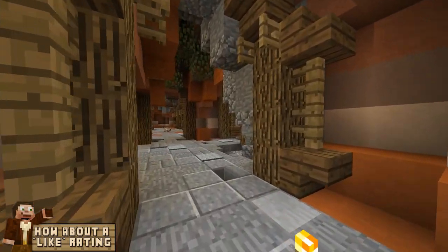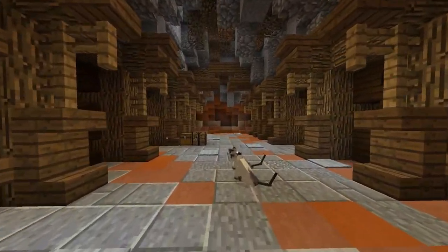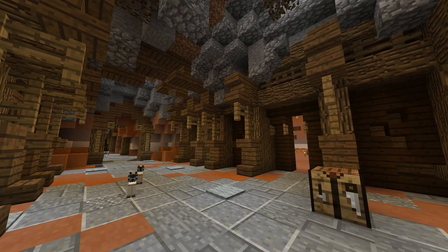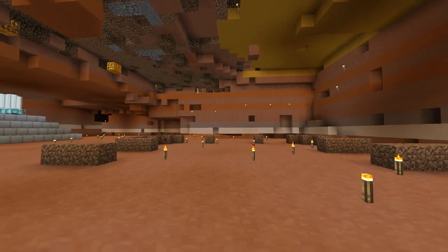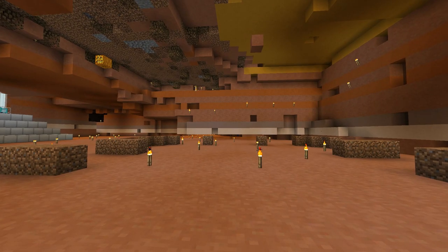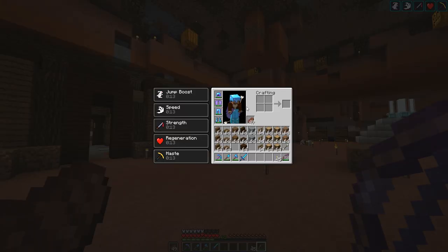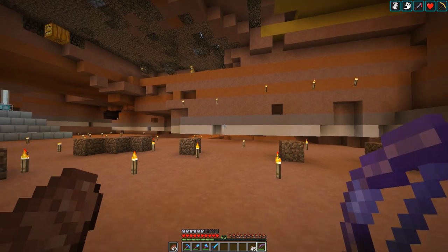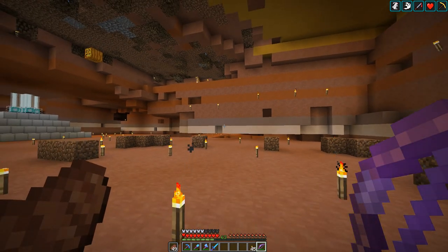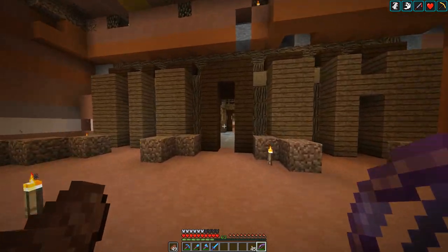We need to take a break from our courthouse and work on our interior once again. As you can see, we built this beautiful hallway — but where is it leading? That is the question, and it's going to lead to what I've been planning for quite some time: an armory. A place to showcase all of our beautiful Diamond Man suits. We're going to place them on the walls, have some redstone contraptions — that's right, redstone is going to be worked on here — and it's going to be amazing.